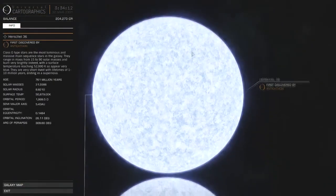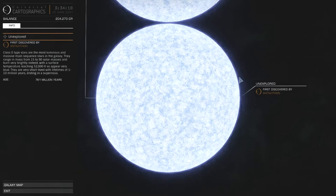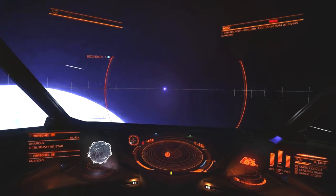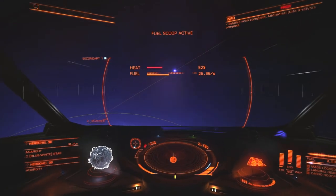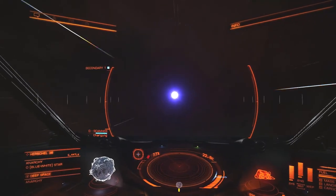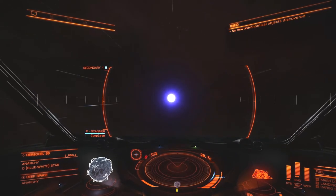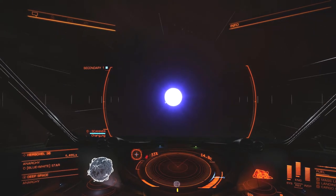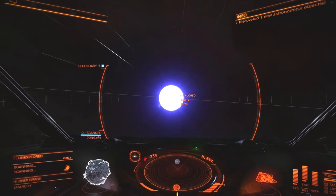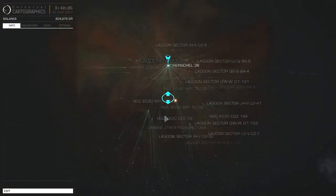Who discovered it? Anticthon! Both of the stars have no planets that I could see — maybe with the Advanced Scanner I could find them. The companion star is pretty easy to spot so I head for it. Even though it has already been discovered, I figure I'll get some credit and some funds for getting a ping on this as well. Interesting thing about Herschel 36 — the primary star doesn't actually have an A after it, it's just Herschel 36, while this one is designated B. I just noticed that — a little bit interesting.